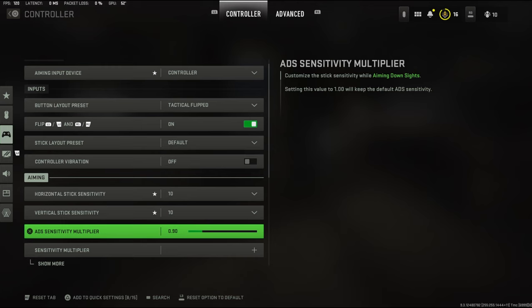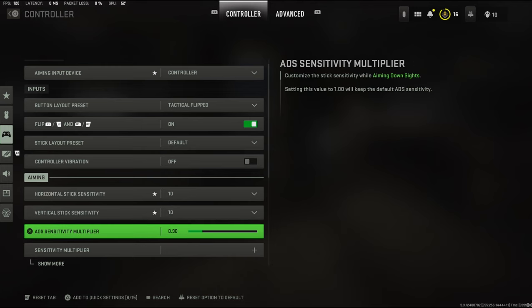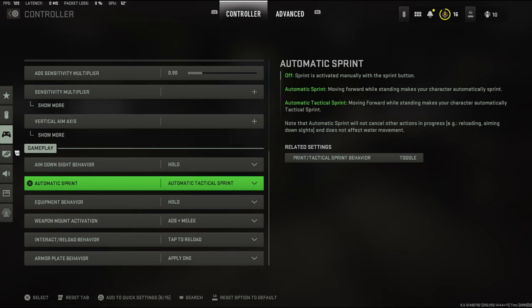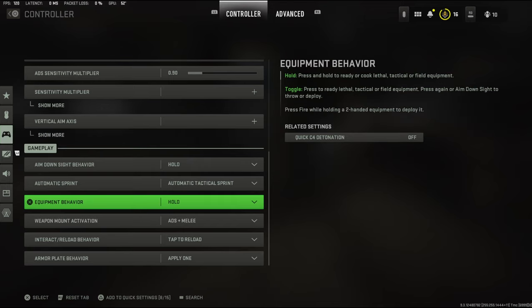My ADS sensitivity is at 0.9. I heard that whatever you put this on equals your horizontal and vertical, so I need it just a little bit under because I like it to be a little bit slower. My aim downside behavior is set to hold, so you just hold down your aim trigger. My auto sprint is on auto tac sprint.